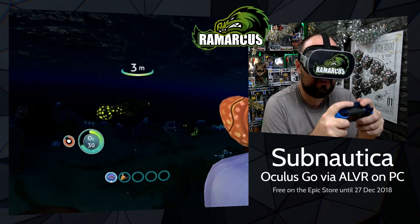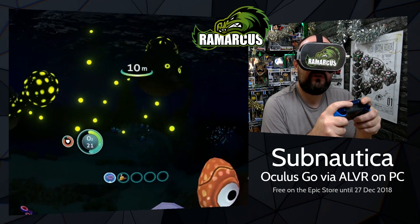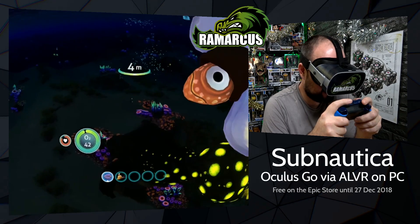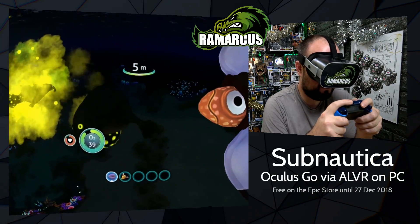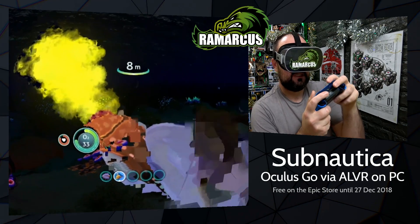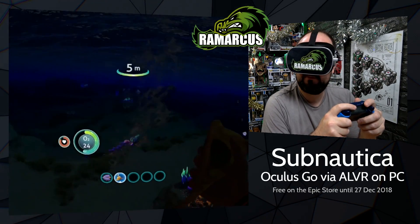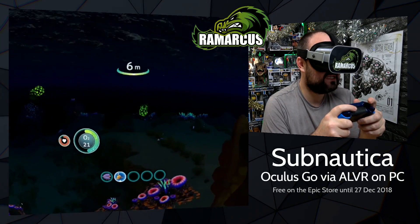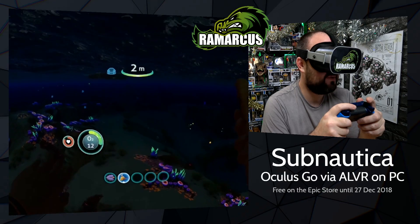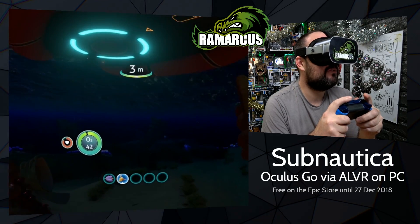If you wanted to, you could use Virtual Desktop and play the 2D version, so it's worth grabbing — it's worth going to the Epic Store now and grabbing the free game. The quality is quite good. It's streaming, and you have to be on the same Wi-Fi network — you can't be on a different one. I use 5GHz Wi-Fi and it looks pretty smart. You can use 2.4GHz but it's not as great. It works better with a NVIDIA graphics card, but ALVR now has AMD support — it's experimental though, so I don't think it works brilliantly.